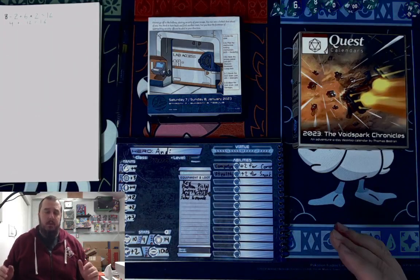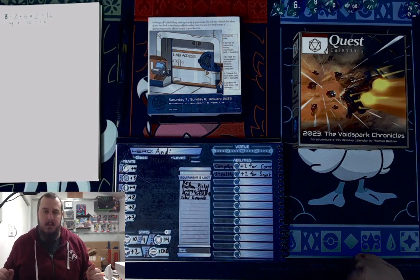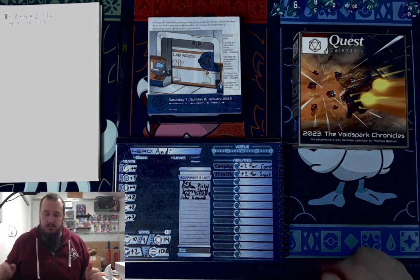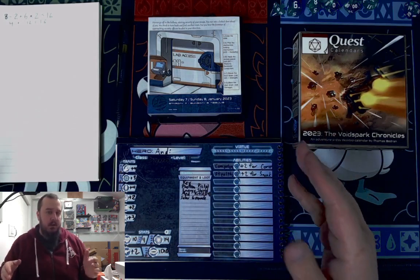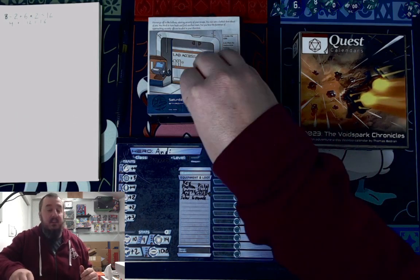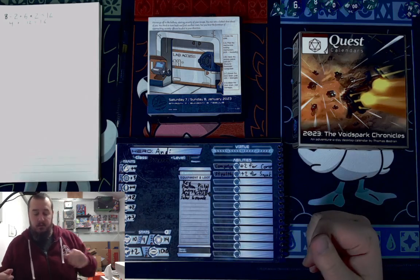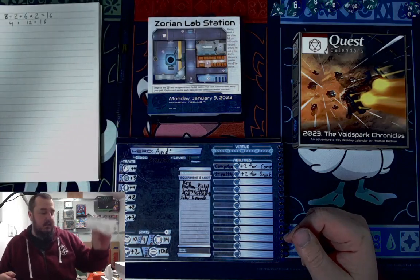Welcome back to the VoidSpark Chronicles. I am Landon and this is RPG ABC. Today we are on our 8th day because last time, Saturday and Sunday, were put together. So we are now on Monday the 9th. Let's go ahead — we successfully got through this door. We got the math question correct and then we busted our way through the door with our strength. Let's see what happens today.